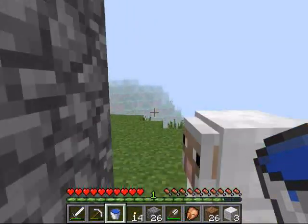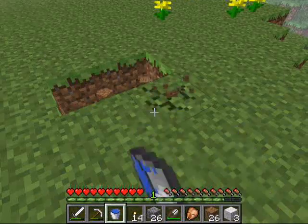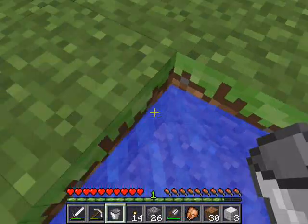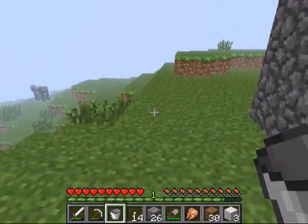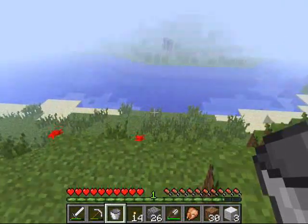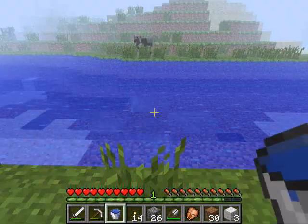Let's make an infinite well. The infinite well — I hope the name says it all — it really is just an infinite water source. It's simple to make. It just takes these two water source blocks. Fill you up again.